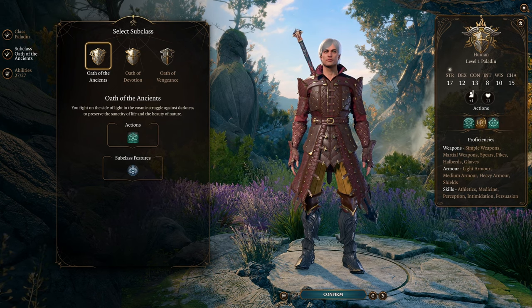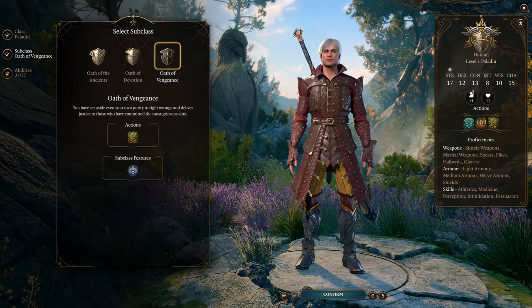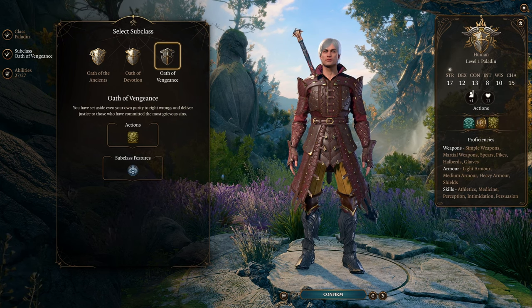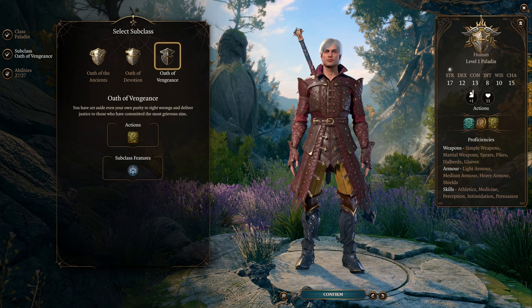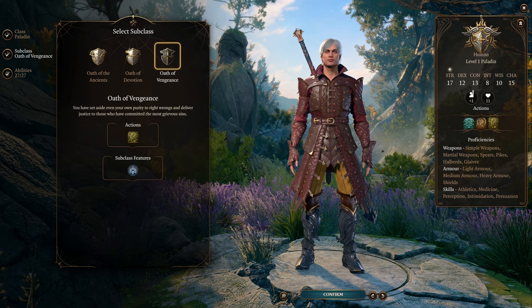I would actually choose the Oath of Vengeance, because it's by far the hardest to break accidentally. As long as you're playing a good-aligned character, it's very hard to break, and you also get abilities like Inquisitor's Might. I originally went with Oath of the Ancients in my playthrough, but I almost immediately broke it, and that ended up costing me a lot of money.